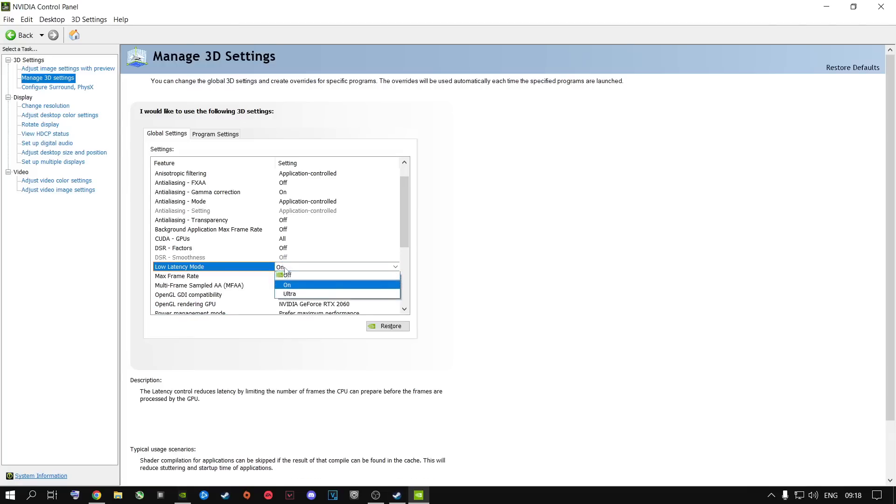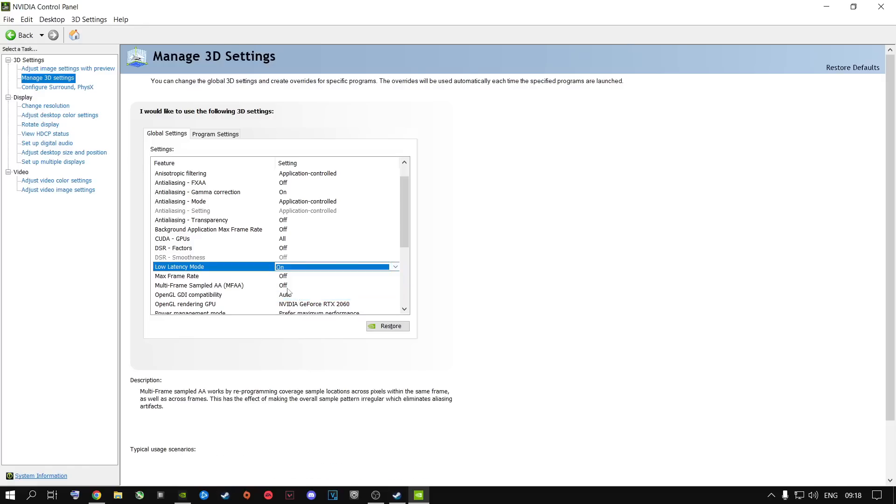For Low Latency Mode — depending on what you have, a lot of people might only have Ultra. If so, go ahead and put it on Ultra. What this option does is let your GPU and CPU talk to one another much quicker. Depending on the type of machine you're running, you decide whether to put it on On or Ultra. This is the only option you can play around with — try one, play your game, if it's not performing well, switch to Ultra and see which one performs best. Mine performs best on On, so I leave it there.